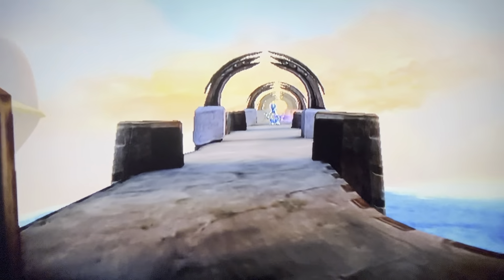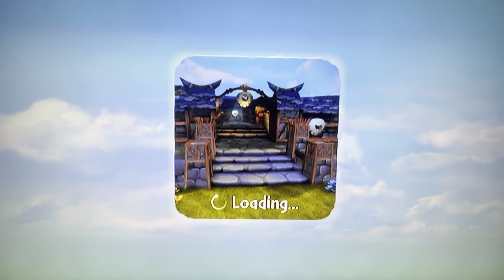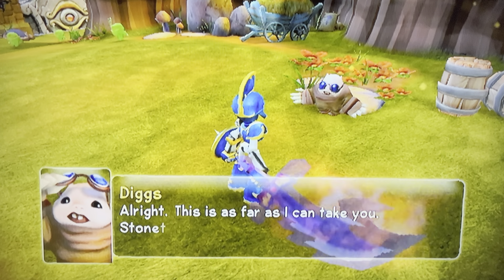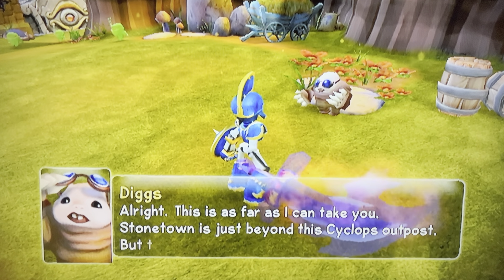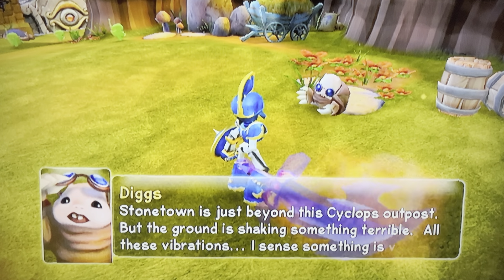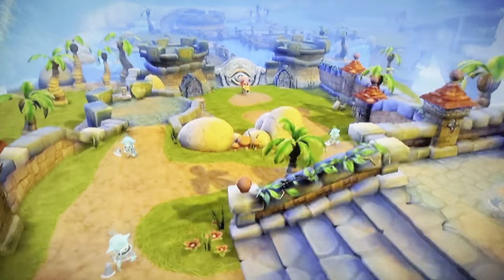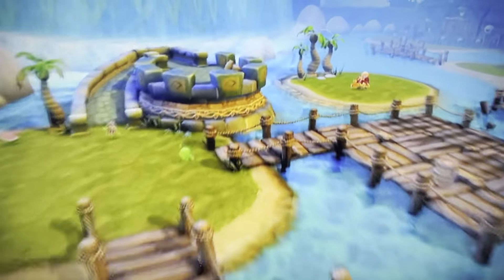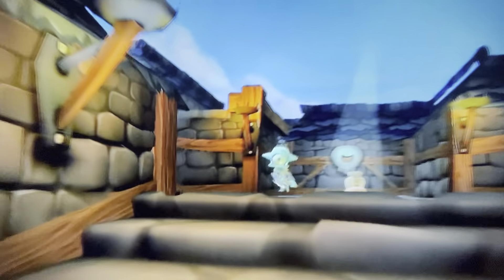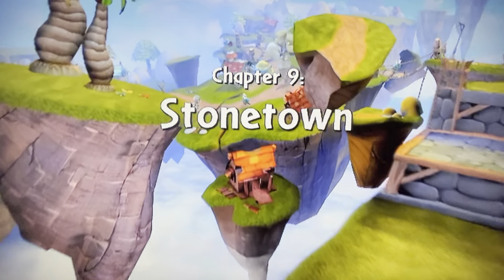Okay, we're crossing the bridge. We're here. Alright, this is as far as I can take you. Stonetown is just beyond this Cyclops outpost. But the ground is shaking something terrible — all these vibrations. I sense something is very wrong here. Okay, so this is Stonetown. Whoa, that's a lot of enemies. Chapter 9: Stonetown.